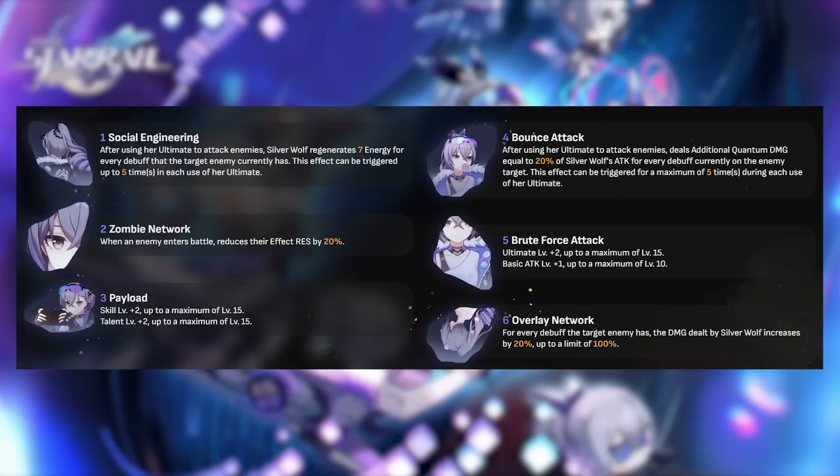Silverwolf's E2 reduces the enemy team's effect resistance by 20%. When taking E2, you'll be able to build more personal damage. Usually you take effect hit rate on the chest relic, but with E2 you can take crit rate or crit damage instead. Do keep in mind that with E2 you will need to build effect hit rate more within your substats, but overall it will increase your damage when taking a crit rate or crit damage chest relic.